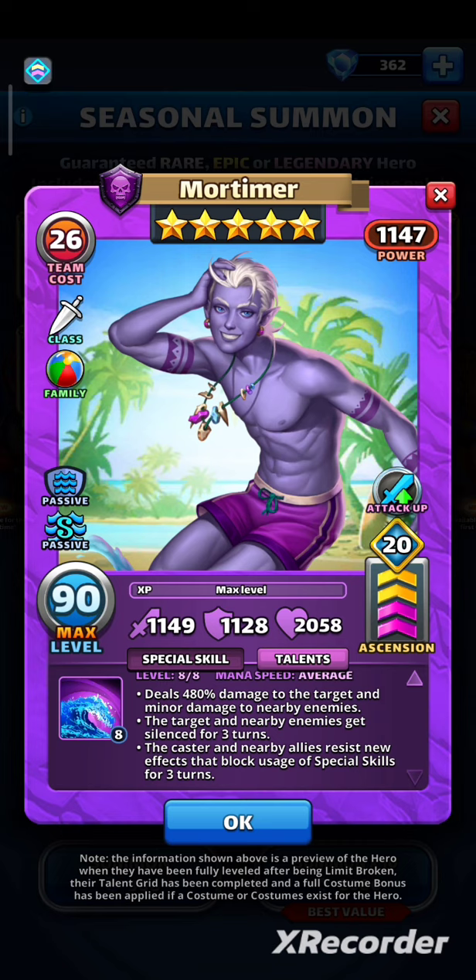The target and nearby enemies get silenced for 3 turns. The caster and nearby allies resist new effects that block usage of special skills for 3 turns. So let's break it down: 480% damage to the target and splash 240% to nearby enemies. You think that's not a lot? Erlang Shen hits for 475% — that's a really strong hit. The target and nearby enemies get silenced for 3 turns — skill block, that's great. If you won't kill all hit enemies, they will be silenced and you'll have a huge advantage in the fight. Usually, if you can't use special skills, you lose.